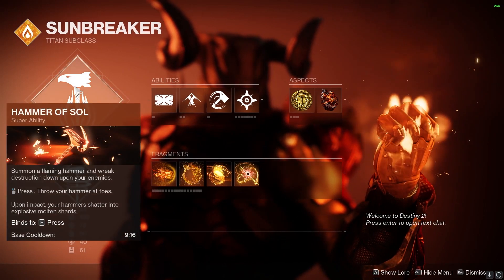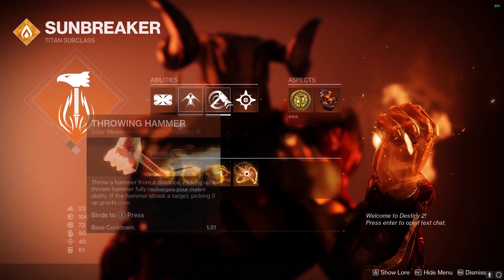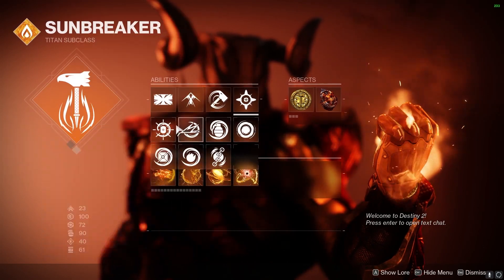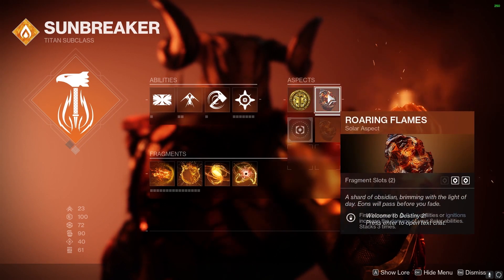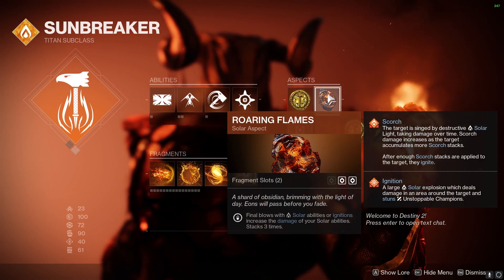Moving on to the build review: we're going to be using Sunbreaker with Hammer of Sol, any class ability with any jump, and Throwing Hammer. I prefer healing grenades, but you could use a damaging grenade if you like. For aspects: Solar Ability final blows create sunspots, your abilities regenerate faster, and your super drains more slowly while standing in a sunspot. Roaring Flames — final blows with solar abilities or ignitions increase your damage of solar abilities, stacking three times.